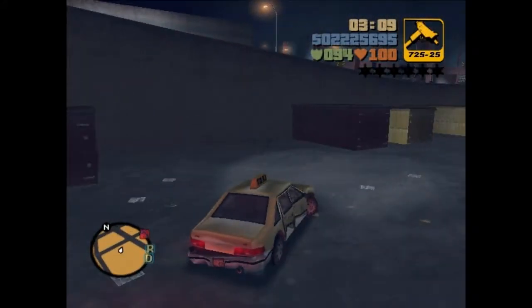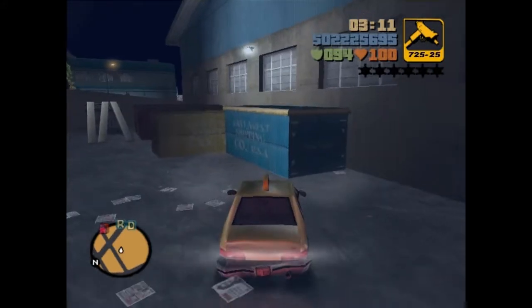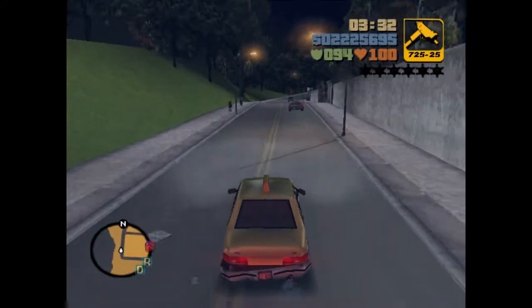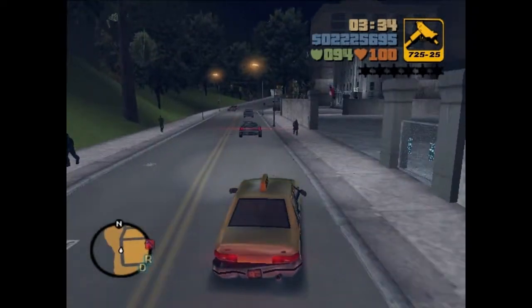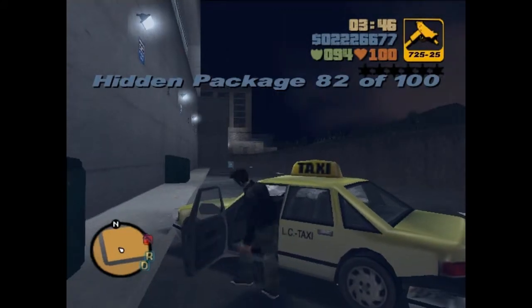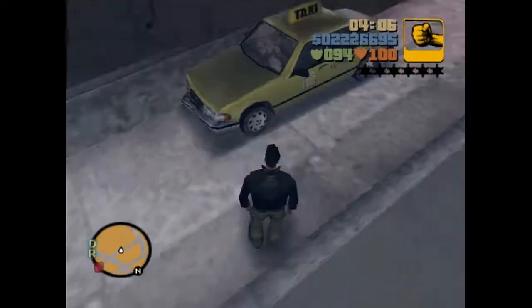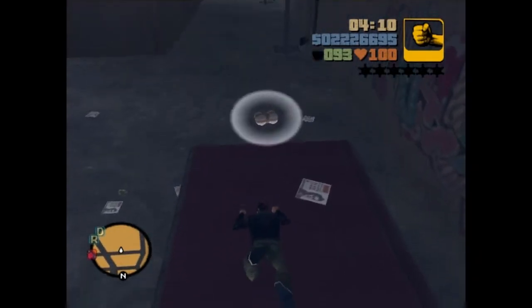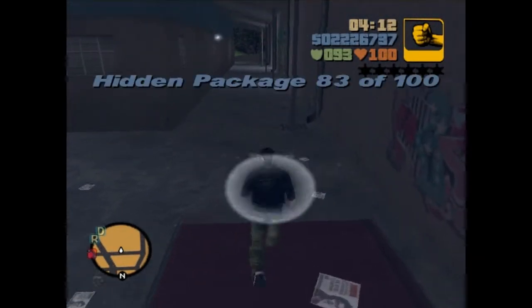Okay, there's that one on top of that. Where's that other one? Oh, this is the hospital, so it's going to be behind there. That's right. Bink. 82. There we go, and there's 83.